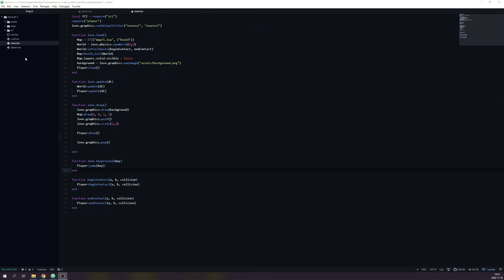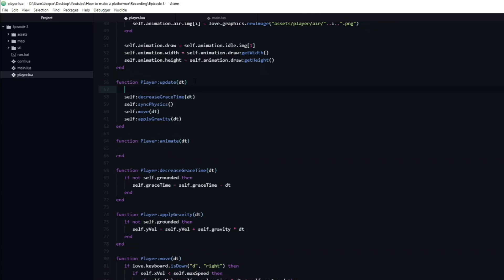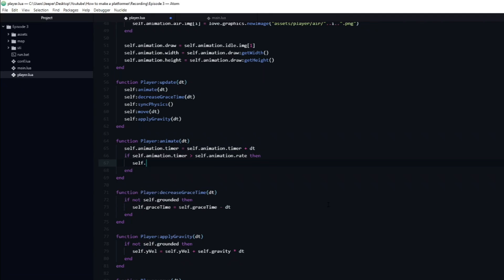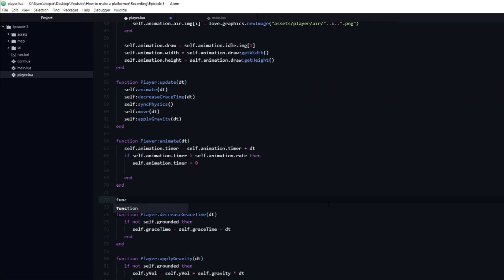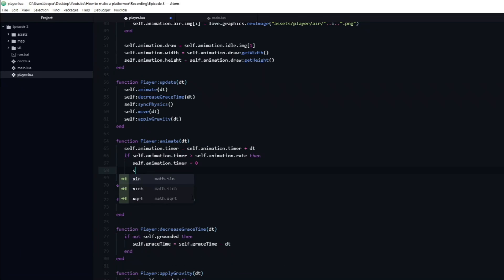It's time to make the animation actually animate. To do that we are going to create a new function named animate. Remember calling it in the update function. This will handle how often the animations will swap images, using the timer and rate variables. First we increment the timer by dt. Then we check if the timer is greater than the rate — if so, we set the timer back to zero so it starts over. Now we create a new function named setNewFrame, which will take care of actually updating the image we want to draw. We call it inside of the if statement when the animation timer resets.